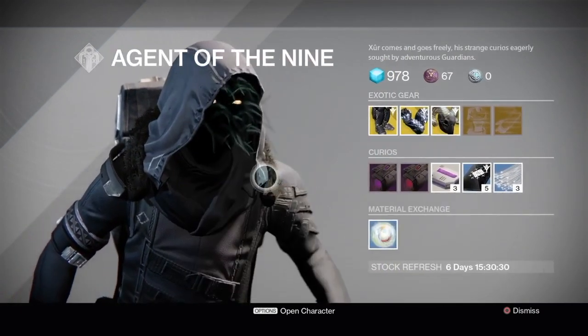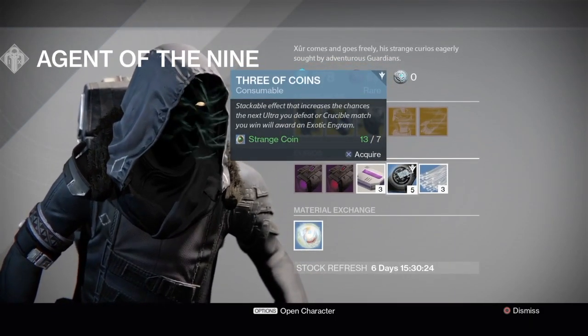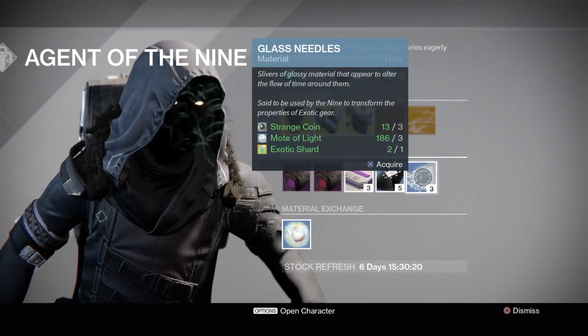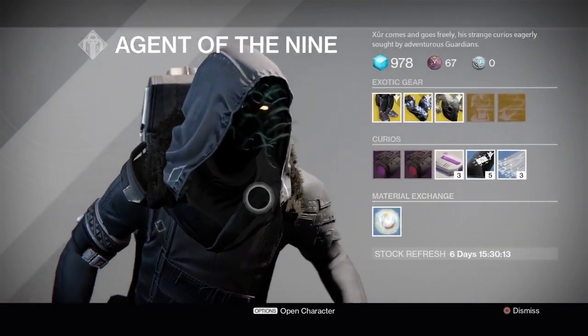I have all of these right here, so I'm not buying anything from him this week. Then we have the Three of Coins, which increases the chances of getting an Exotic Engram as a drop. Then we have the Glass Needles, which changes the perks on armor. Then we have Heavy Ammo, Stealth Drive, and Void Drive.